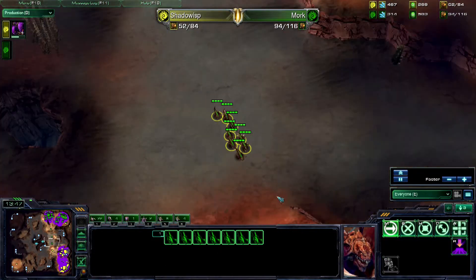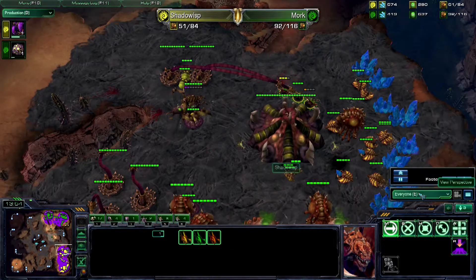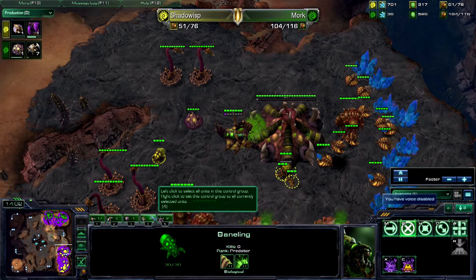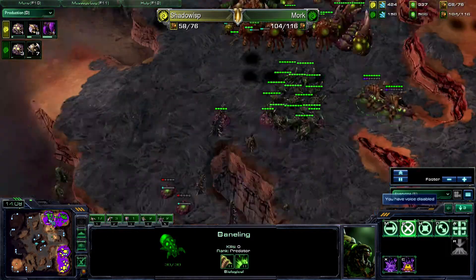We do see a Zergling Scout coming out from Mork. What's he gonna see? A lot of Spinecrawlers and some Banelings. Banelings versus Zerglings is not good — it really doesn't take that many to just melt large amounts of Zerglings very, very quickly.